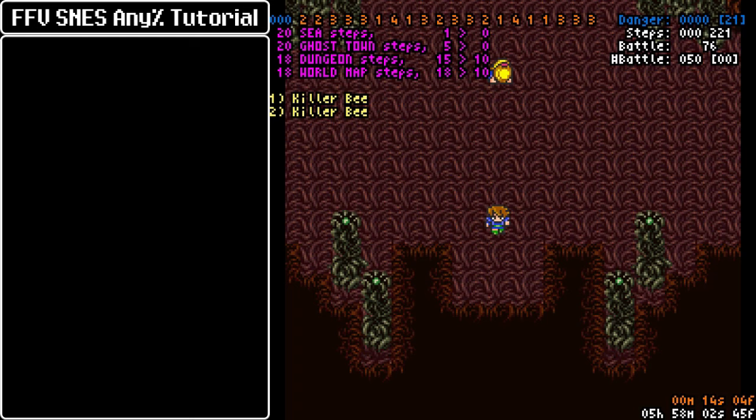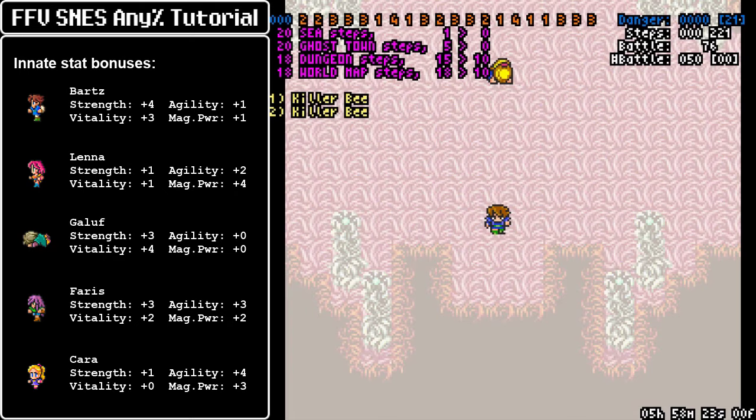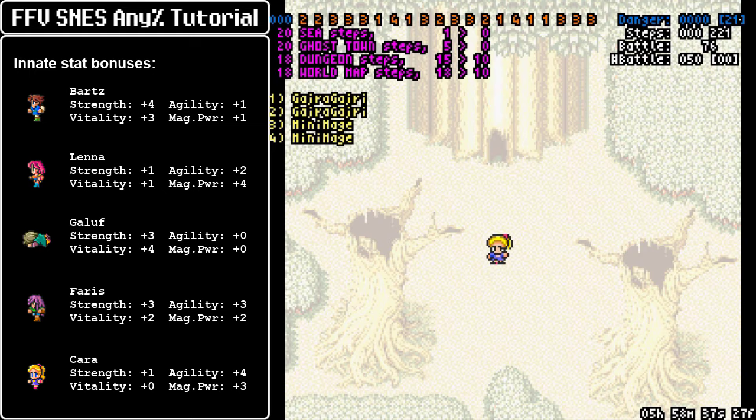Galuf is gone, and then Kara replaces him as a party member. Something I sort of gloss over in regards to basic mechanics: all your characters have innate stat bonuses, so some of your characters are better at certain things. For example, Bartz has a lot of strength so he's better at physical job classes. Lena has a lot of magic power, which is how we managed to pull off the time magic strats during Liquid Flame — the others just couldn't pull the same magic multipliers due to the lack of magic power. But this was never really relevant until now when Kara joins the party.